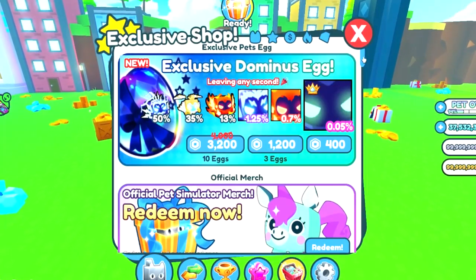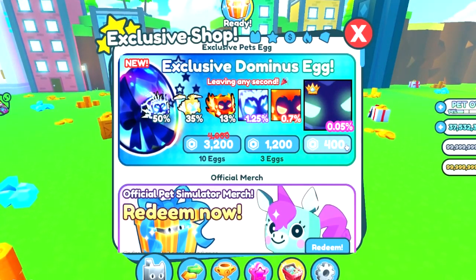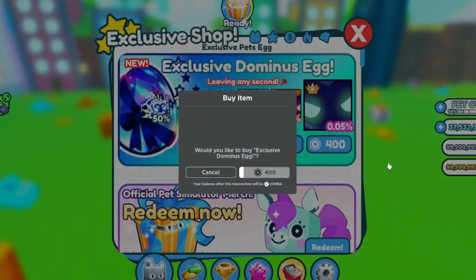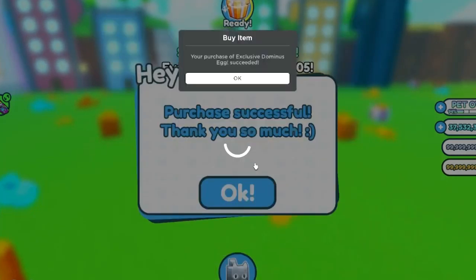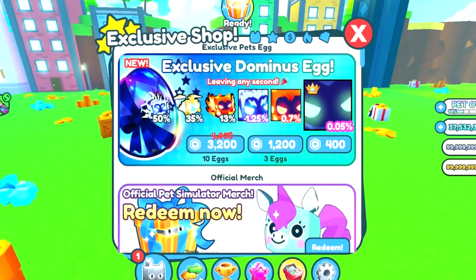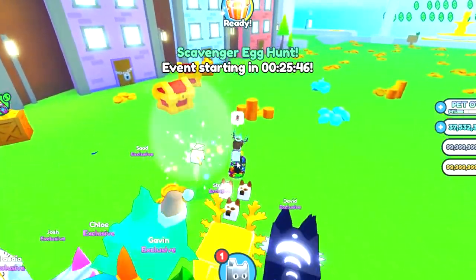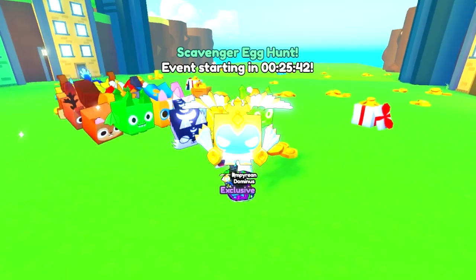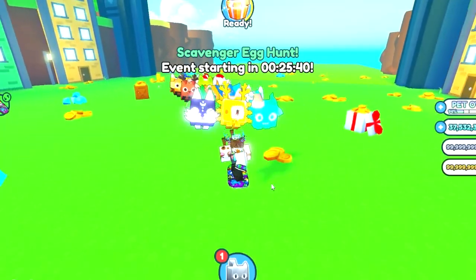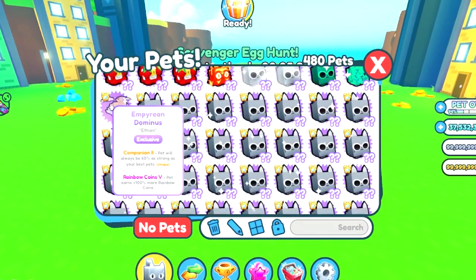Here's the new Dominus exclusive egg. We've got tons of new Dominus pets in this update to go and hatch. I won't be hatching this one as much as I did the last egg because I just spent like 100k Robux last night on a video that's coming out tomorrow, so stay tuned for that. I'm still gonna buy one egg though, maybe I'll get lucky. I hope it's the fire or blue one. It's the Empyrean Dominus! It's been a while since we've gotten a Dominus pet in the game. The Empyrean Dominus had a 35% chance of hatching, which I'll take.